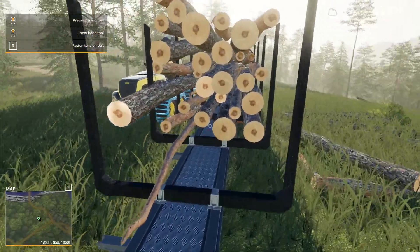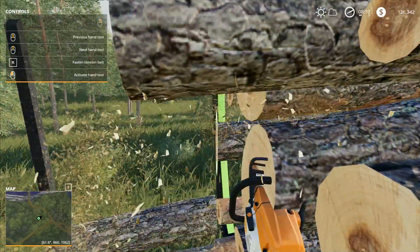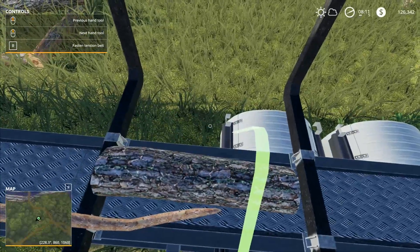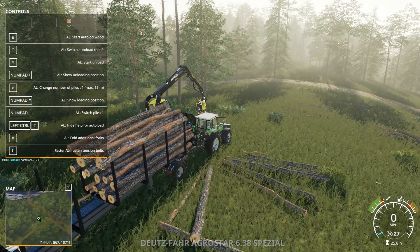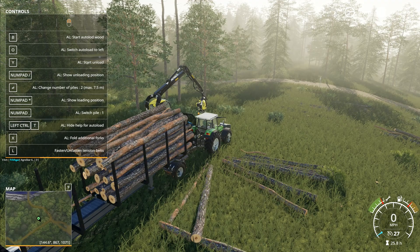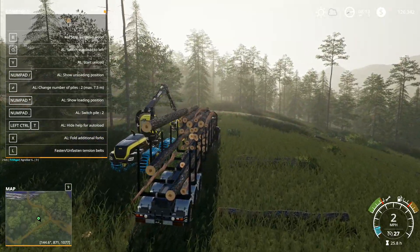I've got two logs in here that are a little bit too long, but the rest should be fine. I'll cut that one off and that one off as well. I can pick that one up, move it down here and drop it out of the way. Now if I change so that I've got two loading positions and show loading position, I'm currently using the front loading position. Press the numpad full-stop button and then start auto loading — it's loading on the back pile, far enough from the front pile.